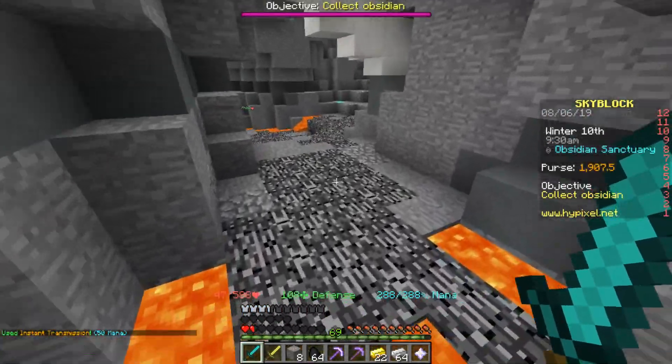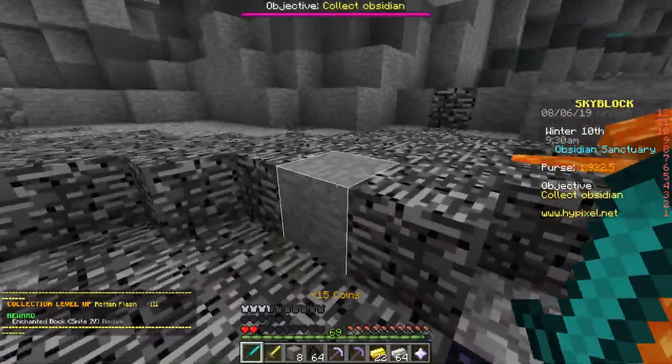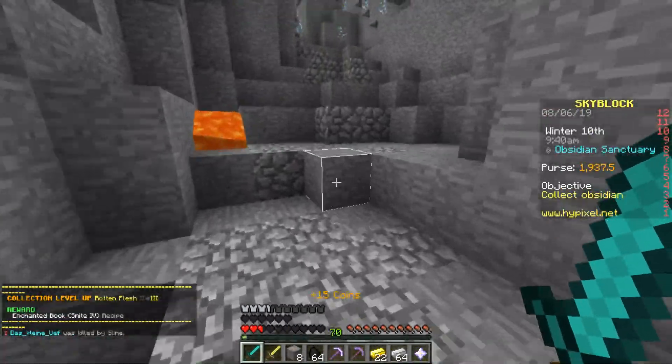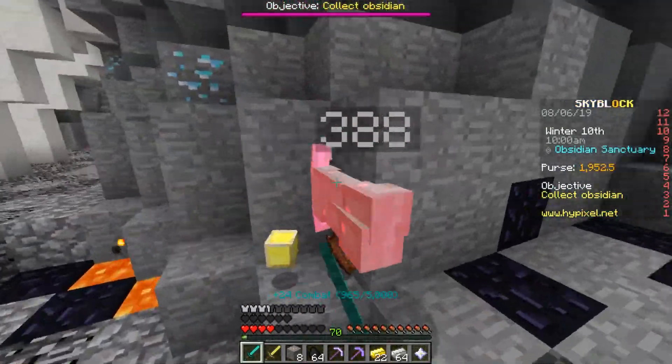The diver set is probably one of the most enjoyable to go after because you get to fight your own boss. It's basically the third best armor set on the server.